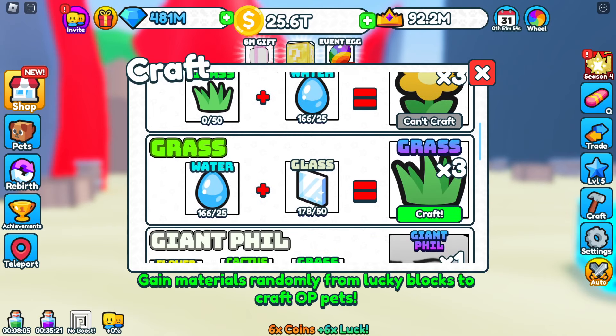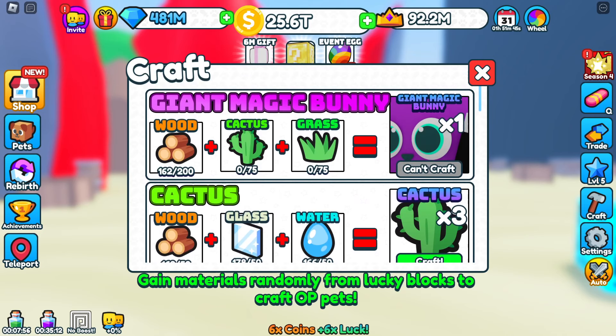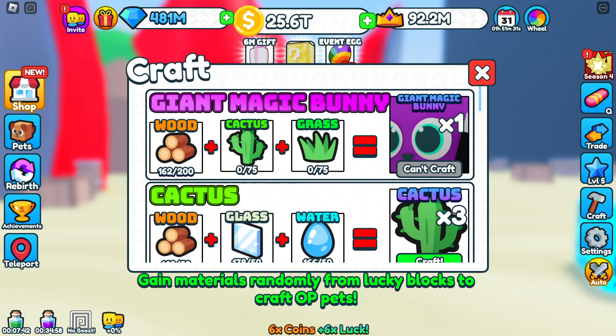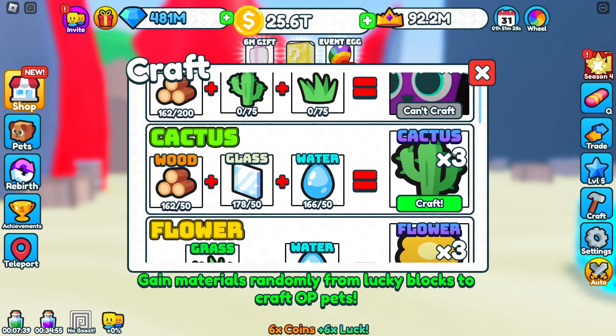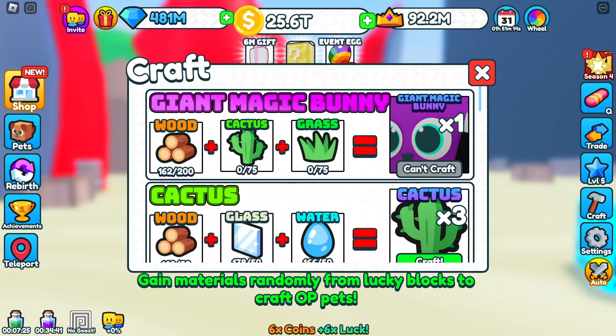For grass, you need to craft water and glass, and you get grass. To give you an idea, guys — for the giant magic bunny, you're going to need 1,250 glass and water in order to craft enough cactuses. Then we need grass, so you're going to need another 1,250 glass and half of that in water to make the grass to make the giant magic bunny. Lots going on there.